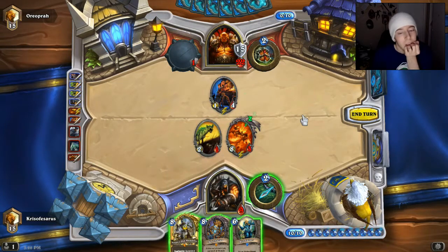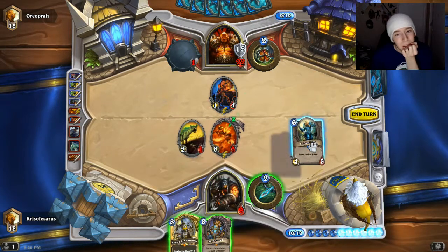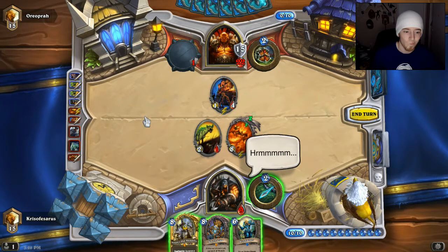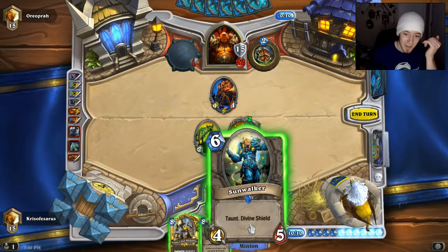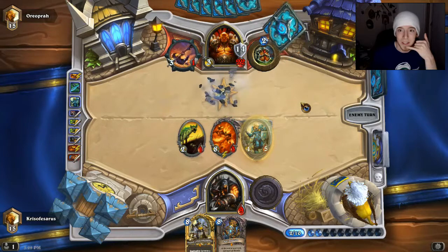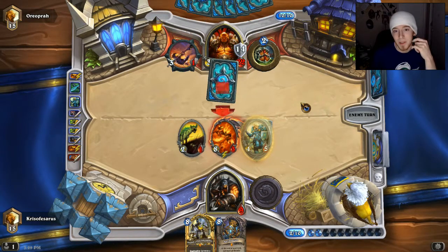Do we go greedy? Let's see — would he have killed me last turn? If he had the combo... he's already played one Cruel. This is why it's important to keep track of stuff. I think we're just going to play it safe because we can still kill Kel'Thuzad next turn. I was hoping that would hit his face, but it's okay. He does have Executes left — he has both of them still, so he's probably going to Execute this.